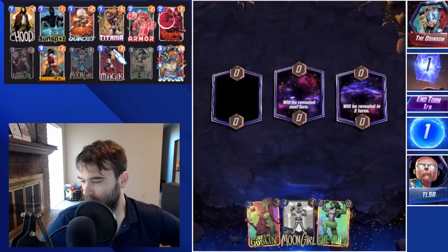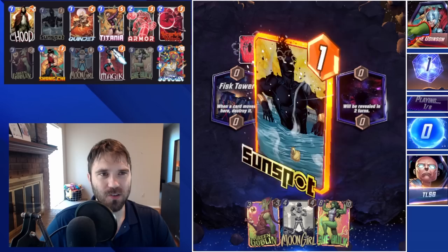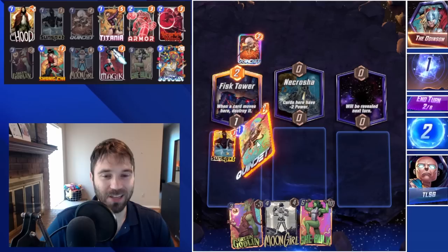Next up we have Odinson — from very early on in the beta days. He is rocking a Thanos list. He's always been very good at running value-heavy, very consistent decks, so the Thanos decks make sense. I don't like it, but I can respect it. We're going to play Sunspot and Quinjet to the left.